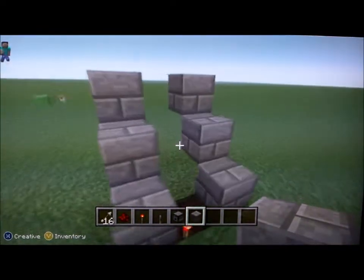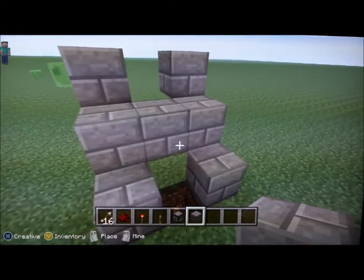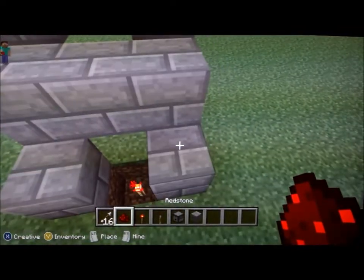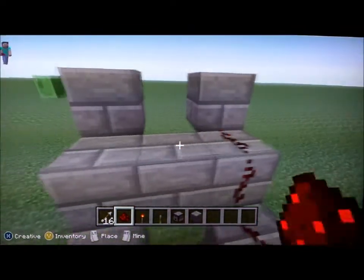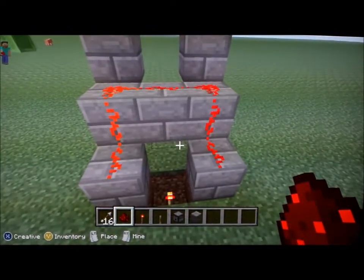Then you'll have something that looks like that. You connect the middle with a block. And then you take redstone and you make a little thing around there, and you'll see it's kind of flashing.